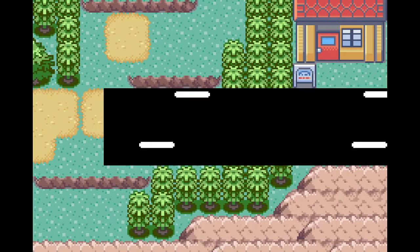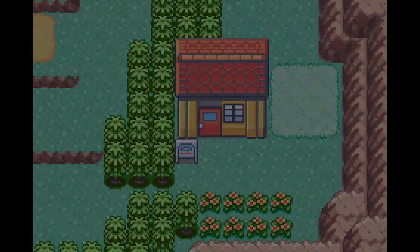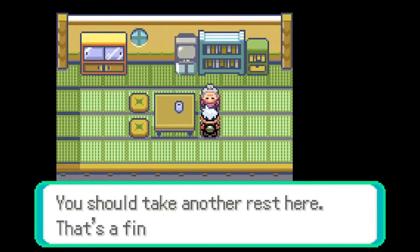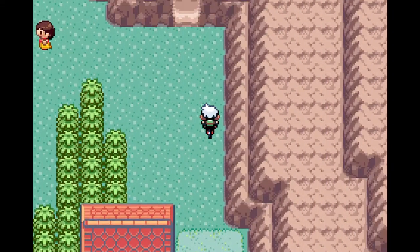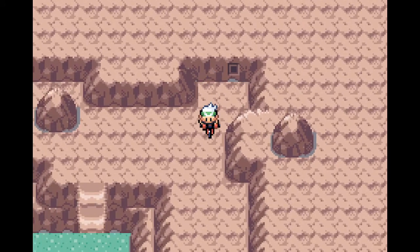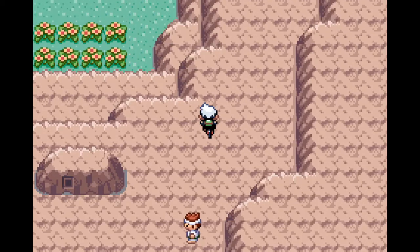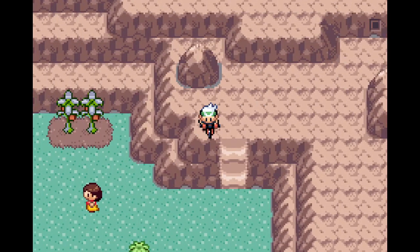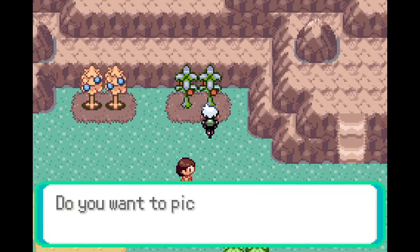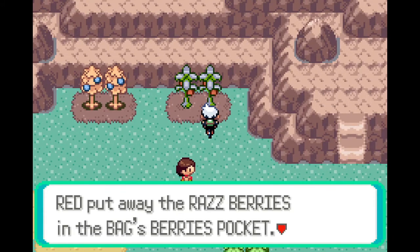There's a pointless Cut tree here since you can just cycle around. This spot will be our midway point to check if our interview with Gabby and Ty shows up on the TV. We rest up and heal all our Pokémon. We can also pick up a free Rawst Berry from this girl once a day, so if you're short on them that's a good spot. There are three more berry trees here so we should get seven raspberries in total.